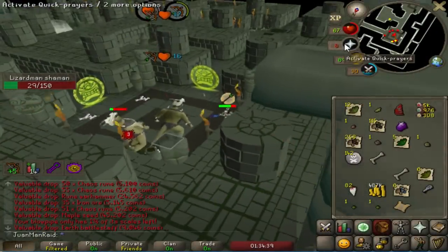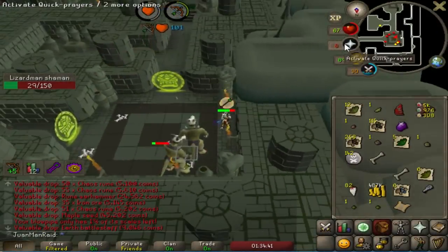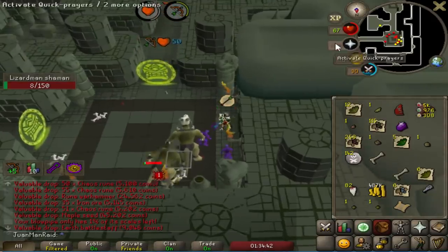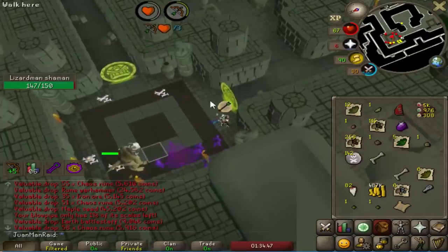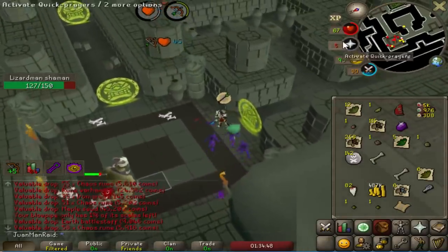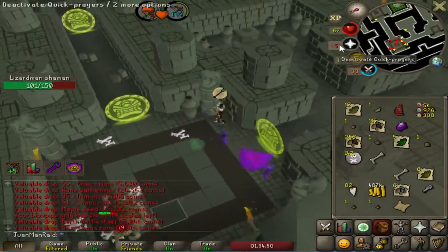In my first few trips, I was clocking in around 120 shaman kills an hour, which is insane. And it doesn't change too much — I was consistently clocking around 120 kills. So that's phenomenal.